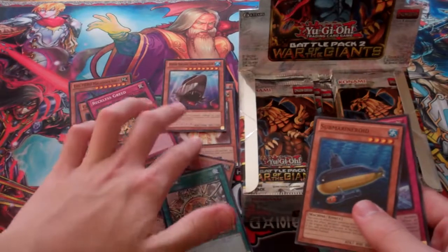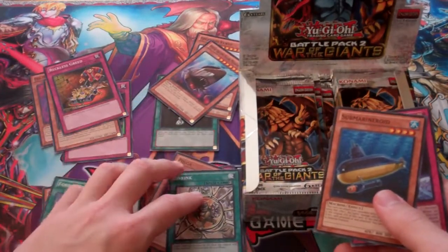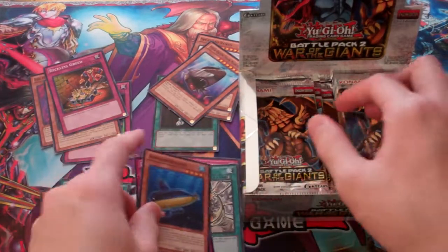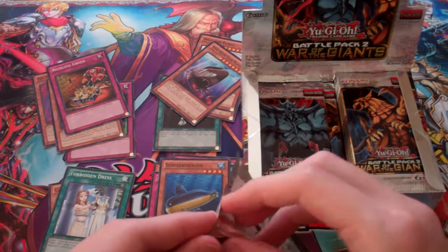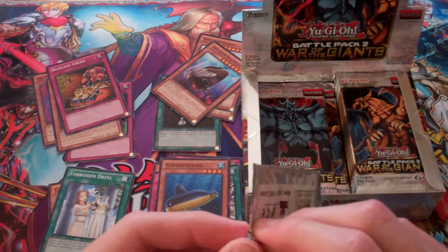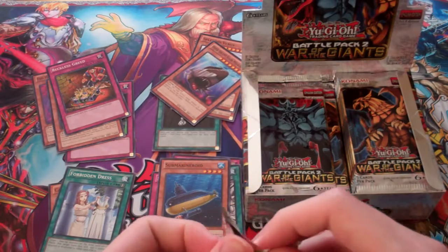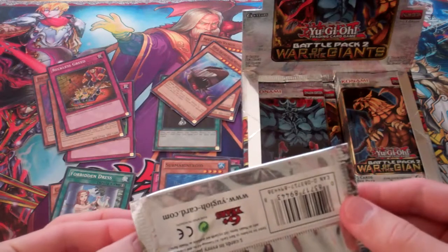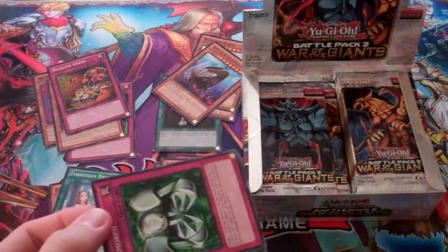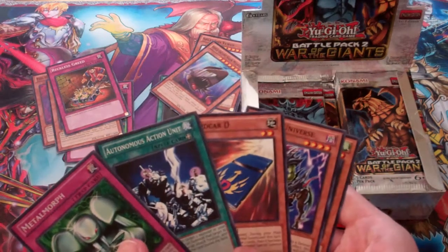Forbidden Dress, Reckless Greed, Hyper Shark Megalodon — Forbidden Dress is really nice. The strange thing is that when I opened all those Battle Pack 3 packs, I only got one Forbidden Dress, and that was from the three random packs I opened at the beginning. I thought that was pretty odd. I got more Forbidden Lances than the other three forbidden cards.